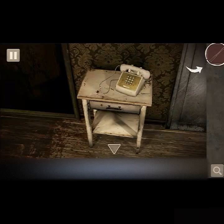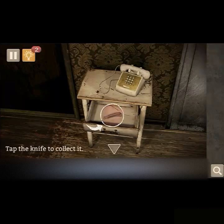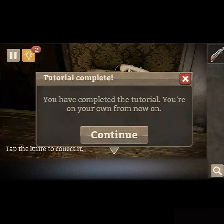I'm going to take a gamble and say that drawer is locked. Yep — so this is a perfect example: you have to use the hairpin to unlock the drawer, which gives you access to this knife that you take. You've completed the tutorial! You're on your own for now.